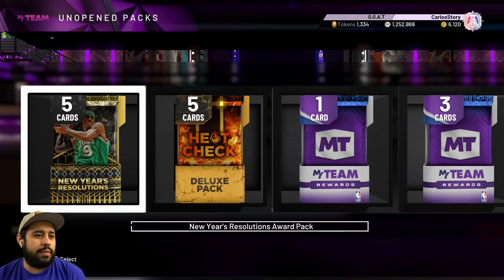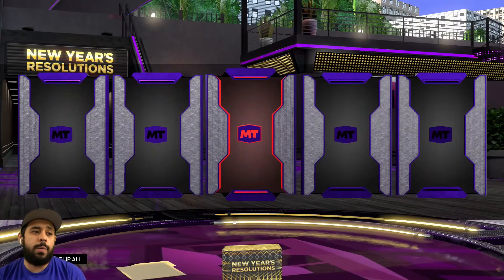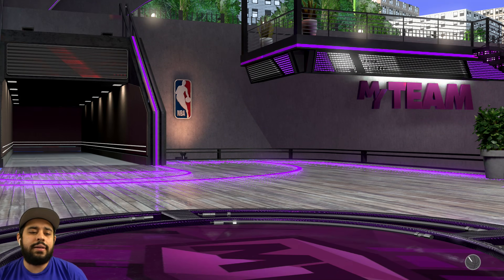Let's get some variety — going with the New Year Resolution packs. We could get a pink diamond. We get a ruby, wait — could there be something else? It's going to be a ruby, and it's going to be Brody.